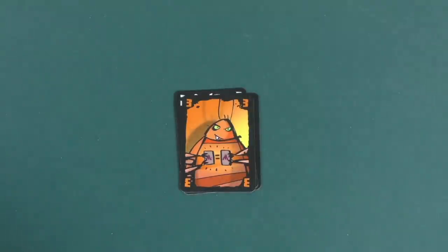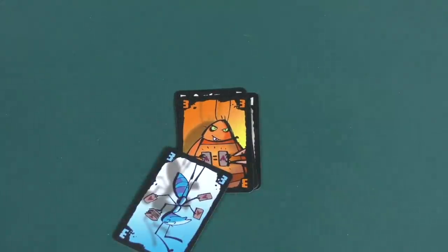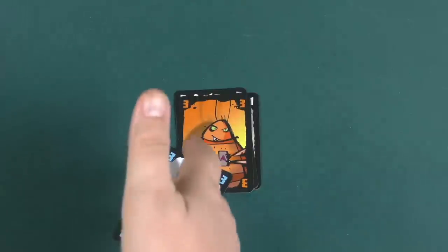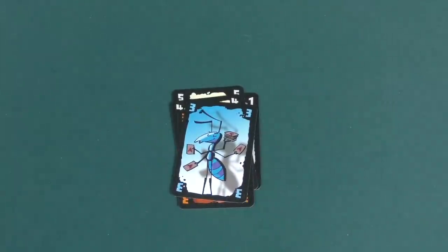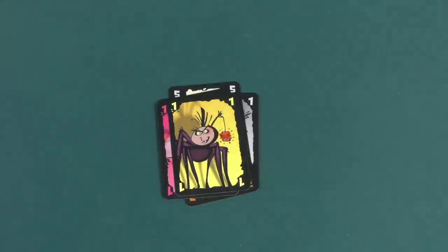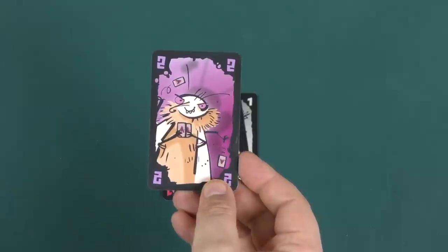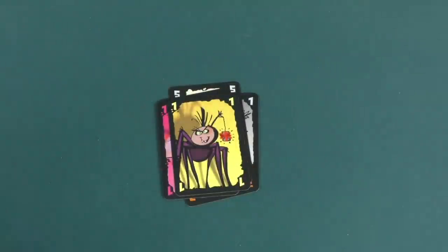Some of the cards are special. The cockroach: when you play it, everyone tries to throw out a card with the same number as quickly as they can — the first person to do so gets rid of their card. The ant: everyone except the person whose turn it is has to draw a card. The mosquito: everybody slaps the card, and the slowest person gets a card from everyone else's hand. The spider: you can give a card to any other player. And finally, there are cheating moth cards — you cannot play these ever, unless you're the guard bug.